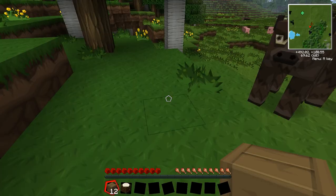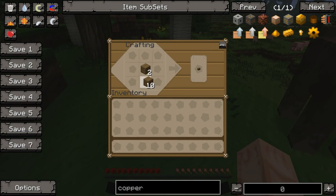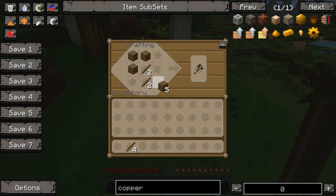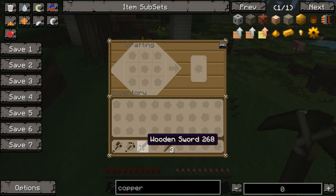Let's get that axe made. Need some sticks. Let's get our axe. And while I'm at it I'm going to go ahead and make a pickaxe. And since there are quite a few sheep in the area, let's go ahead and get a wooden sword as well.